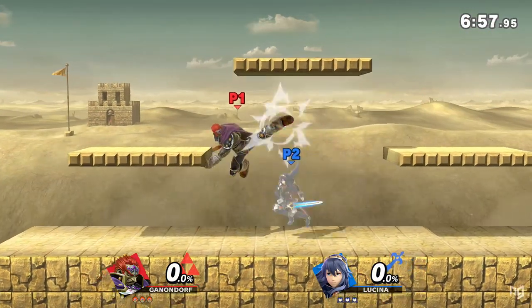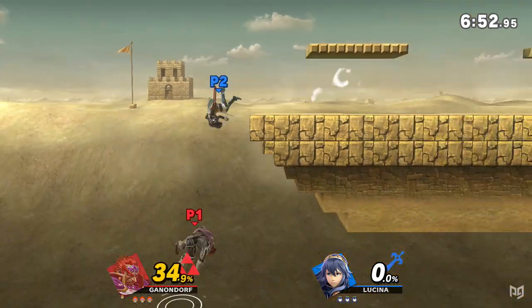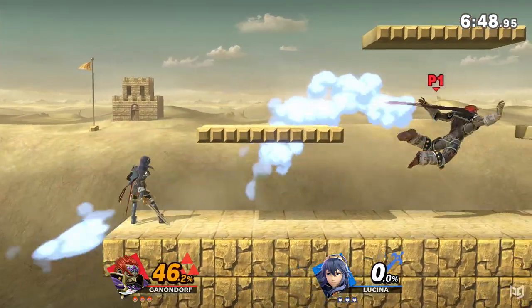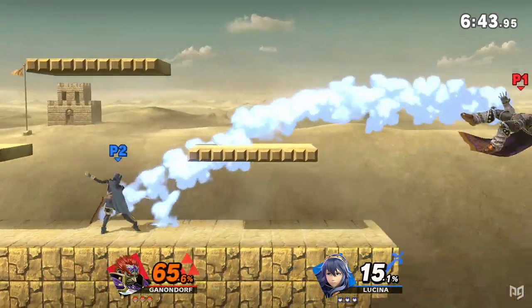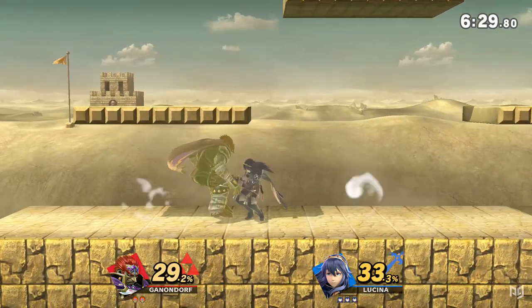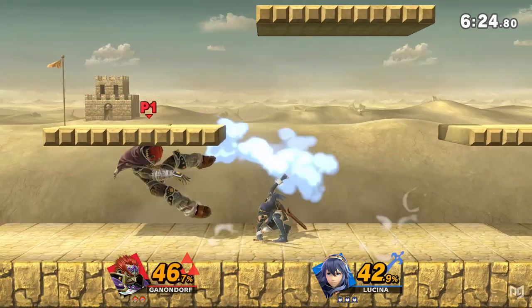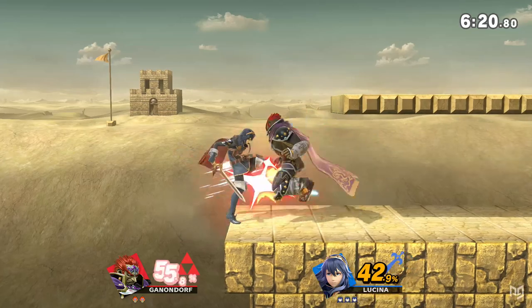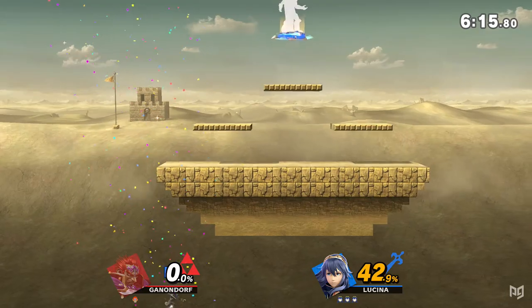So what makes Ganondorf a weaker character? First of all, Ganon is slow. He has a bottom four run speed, and unlike Wolf, his initial dash is not fast enough to compensate with a great dash dance. Even less like Wolf, his airspeed and acceleration are both pathetic. Slow movement is an extremely common factor in gutting a character's competitive potential. Maybe if Ganondorf could fly like he does in Ocarina this would be manageable, but otherwise this poor movement hurts him everywhere.